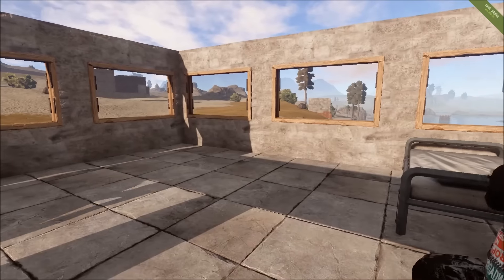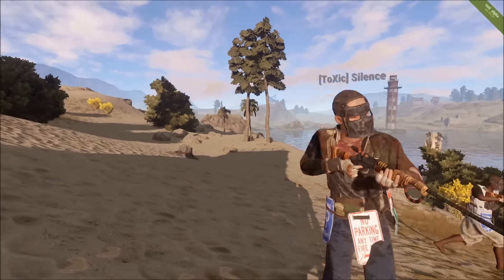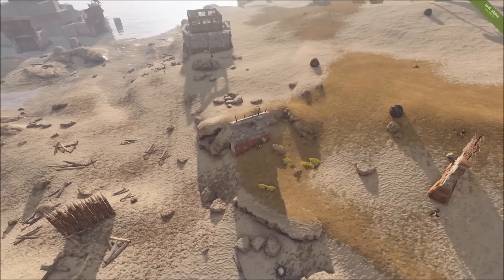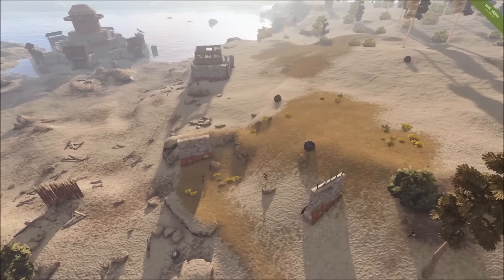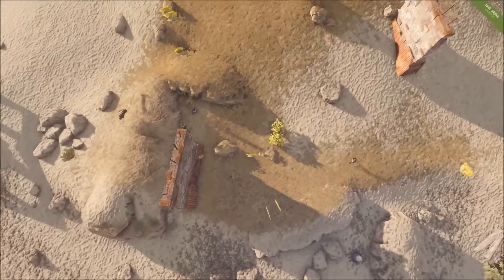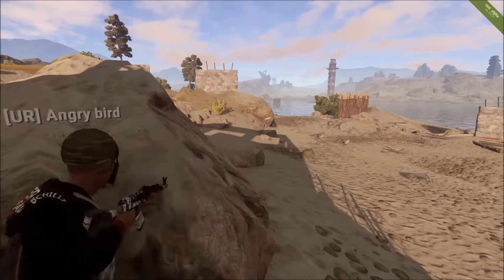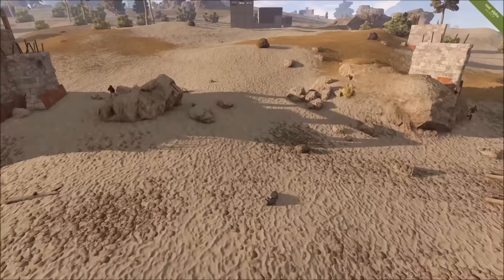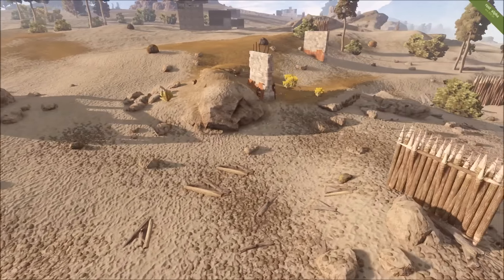Their forward operating base or raid base has now come under attack by another group moving in. So they've attracted some attention. Even though it's early morning on Rasopia, they've attracted the attention of the Toxic clan. Notice as Toxic moves in, they're throwing down those high exterior stone walls which shield them from the fire coming back their way from that raid base.